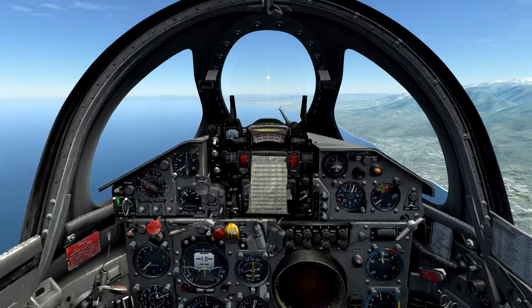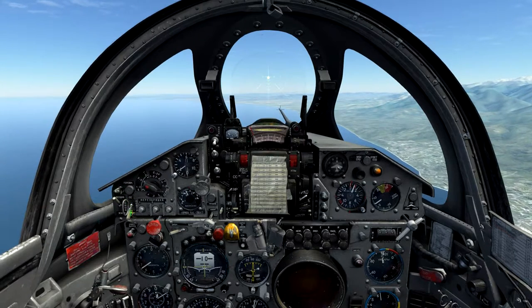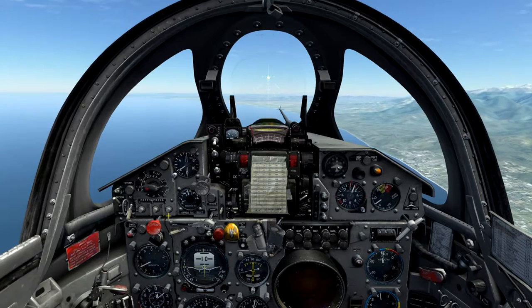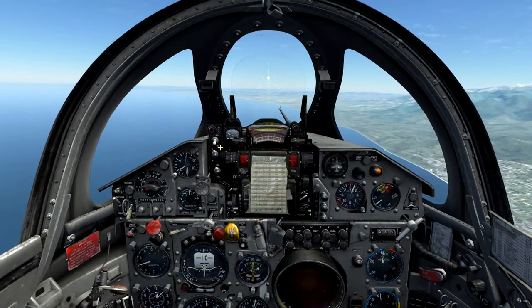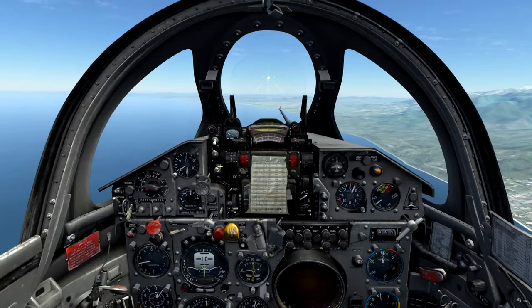The first step is to set the weapon's master mode into air-to-air in the upwards position, then set the missile type selector into the lower position for semi-active radar. We'll select our weapon type next — I'm using the inboard stations which have the R-3R loaded. Missiles can be fired from either the guns or launch position, so long as the fire mode selector is in the upwards position.